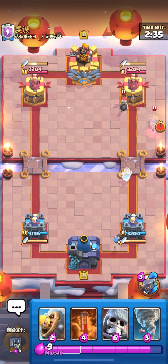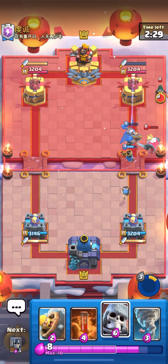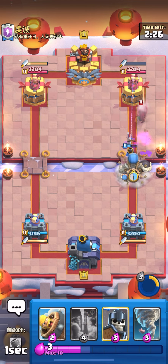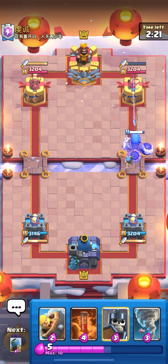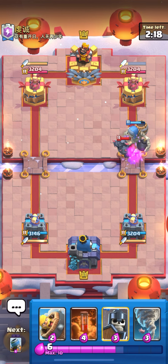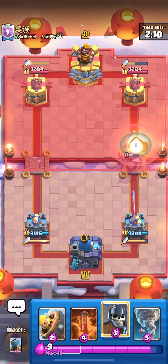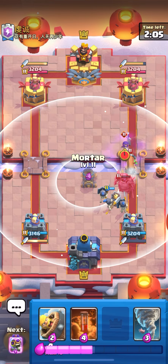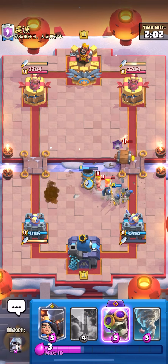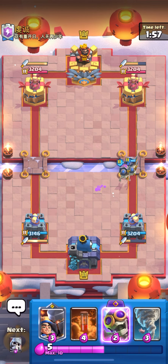He plays Royal Ghost — I'm going to ability here and kill the Bomber. Bomber got one hit, kind of unfortunate but that's fine. I'm going to Giant Skeleton here. His tower charge is low, let's see what he does. He's playing Pekka. Pekka might be a counter because if he can just kill my Guards I don't have anything. I'm going to kite this with my Mortar — that was close. My Mortar actually distracted his Evo Bomber, which would have been so much damage.